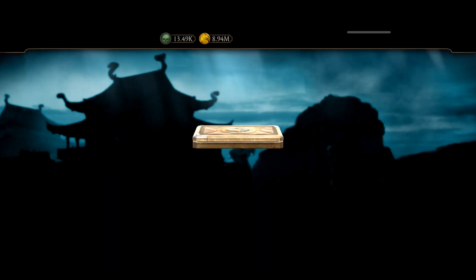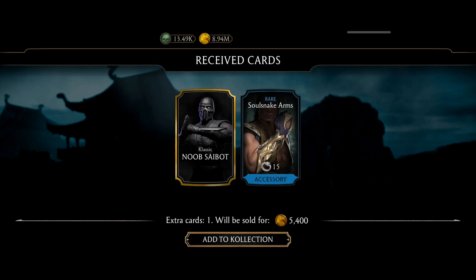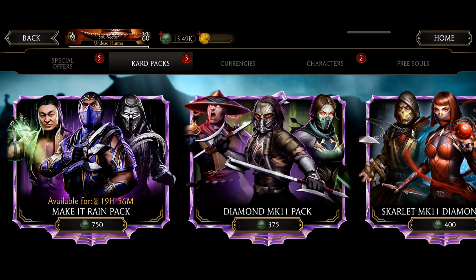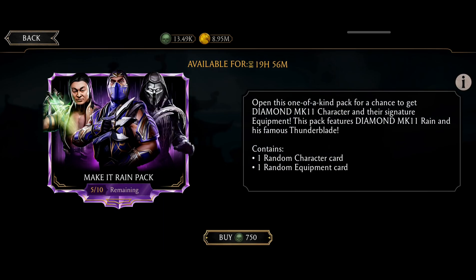I should not be happy. Let's go to the next one — I got Classic Noob Cybot. Is this even available? What's going on? I don't know how I got this character. Let's jump to the next one — five remaining.